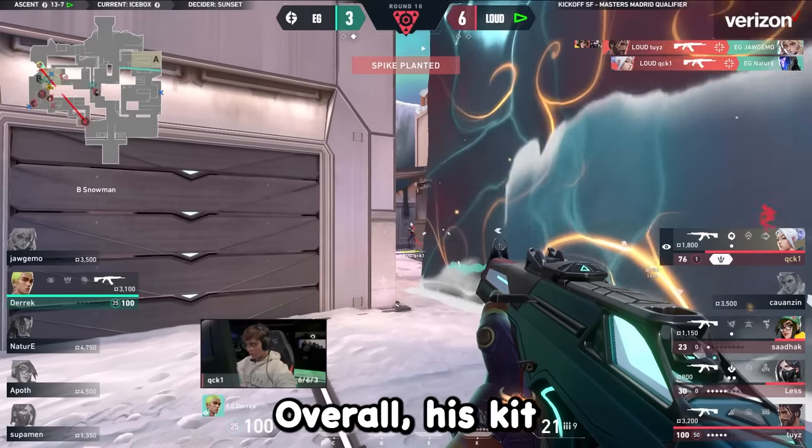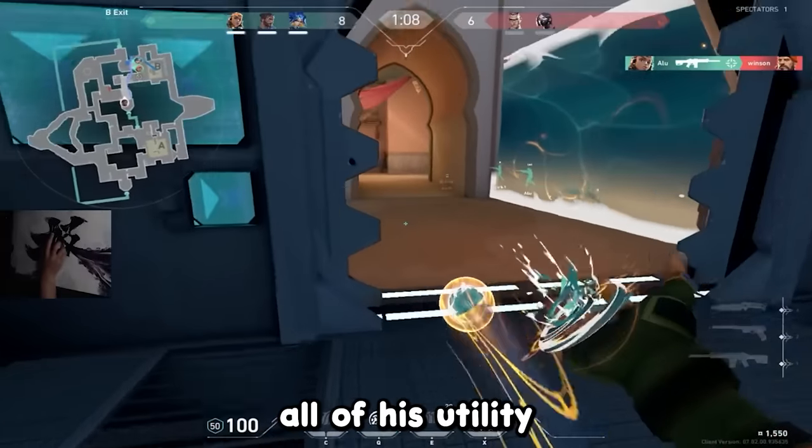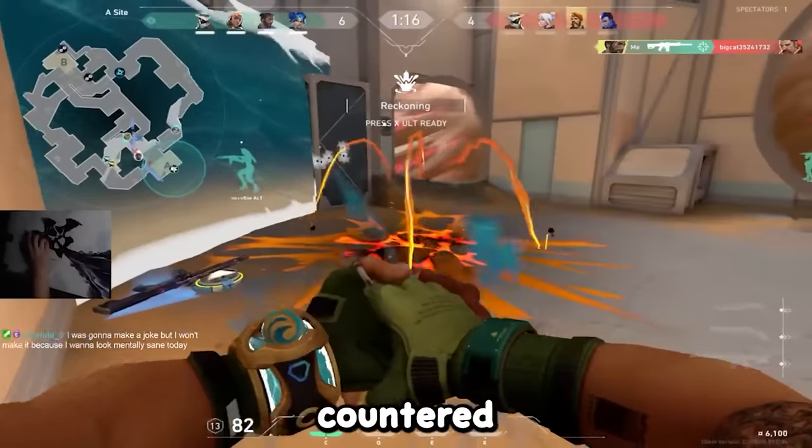In dead last place, I'm going to be putting Harbor. Overall, his kit can be viable in pro play, but for the most part in ranked, all of his utility is fairly underwhelming. I believe the Viper wall is a better wall as it gives decay damage, and his ultimate can be easily countered.